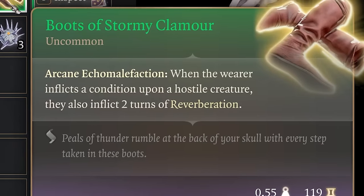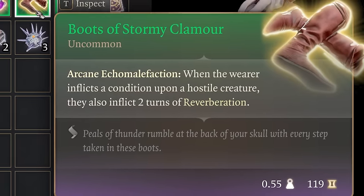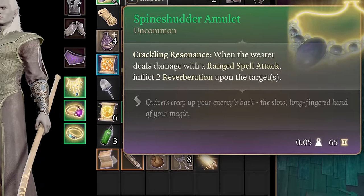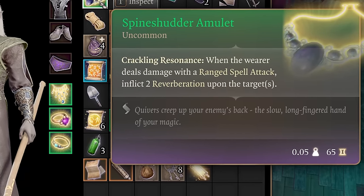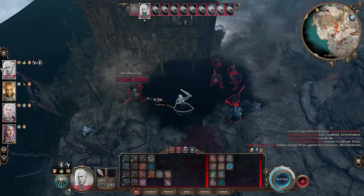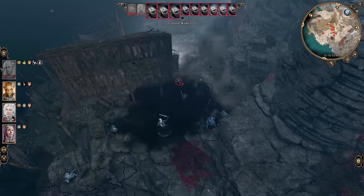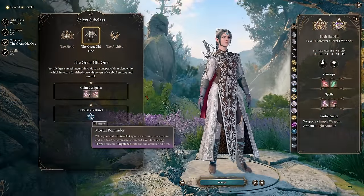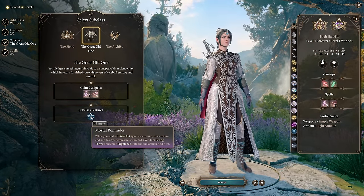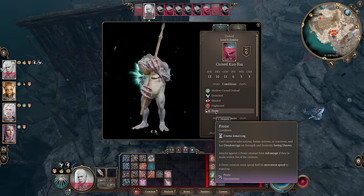The best boots for this build are Boots of Stormy Clamor. These boots inflict 2 turns of reverberation when the wearer inflicts a condition upon a hostile creature. When combined with Spine Shudder Amulet, which inflicts 2 turns of reverberation when the wearer deals damage with a ranged spell attack, you will very quickly reach 5 stacks of reverberation and knock your target prone. In order for a creature to remove prone, they need to use movement — but because of Mortal Reminder causing Frightened, which makes creatures unable to move, your target is actually unable to do anything but remain prone and skip their turn.